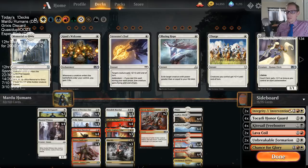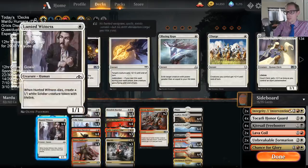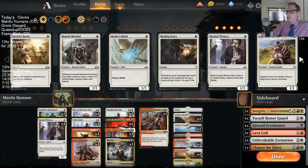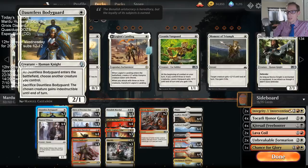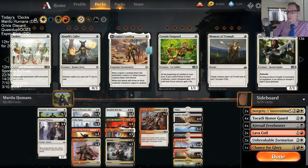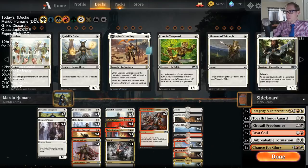Hunted Witness was just not good — it's one of the worst white one-drops in my opinion. One-power creatures are just underpowered in standard — you need a ton of ways to grow them reliably all the time. Even with Mentor, it's just not a very good card. Dauntless Bodyguard is a better card most of the time. I'd rather have Legion's Landing than Hunted Witness — if you ever flip Legion's Landing it's a real big game and can take over. Also Sky Marcher Aspirant as a 2/1 that can gain flying when the board stalls.